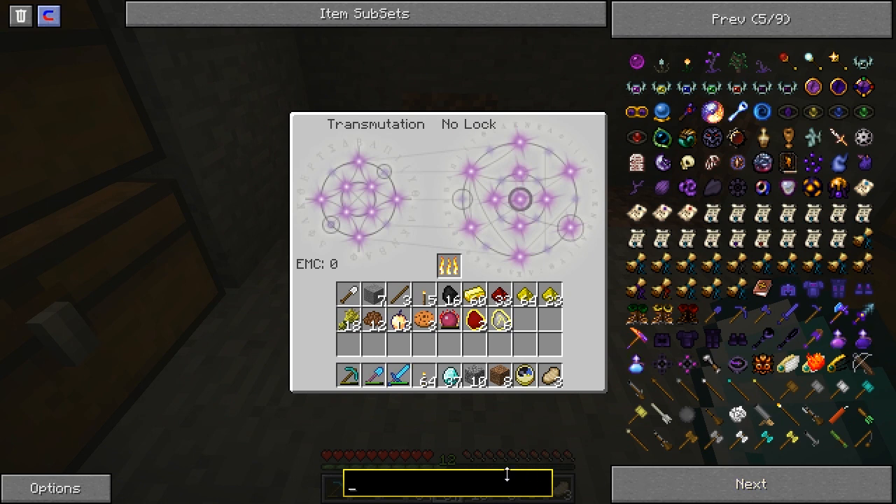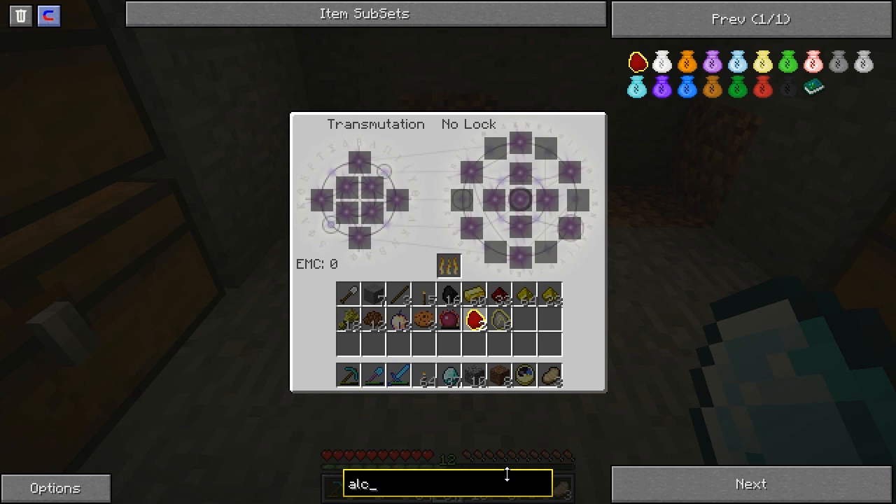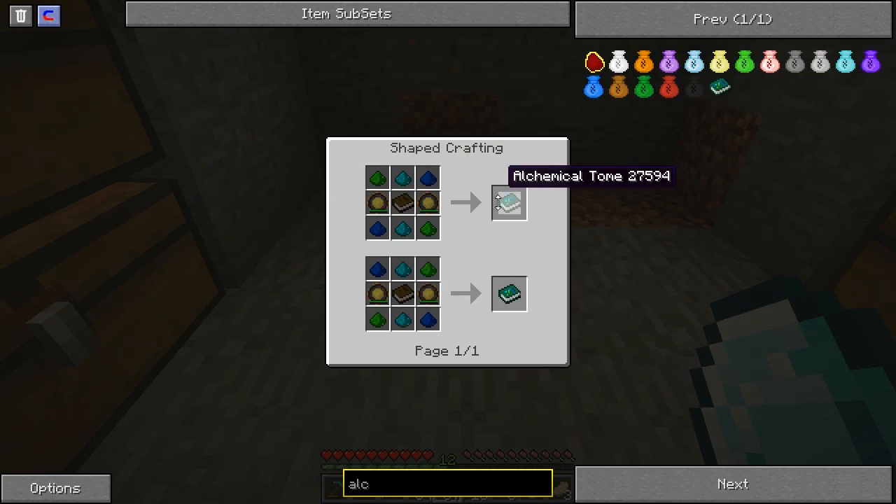Alchemist chest? There is no Alchemist chest. There is an Alchemist Tome, though. Is that what you guys keep talking about? Equivalent Exchange Wiki, getting started — that might actually be pretty helpful. Glowstone-dust-looking thing.